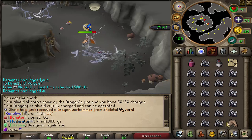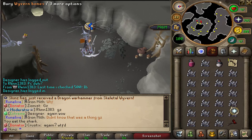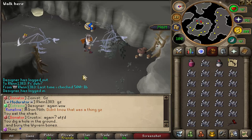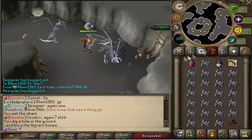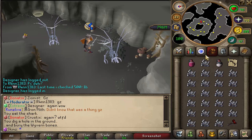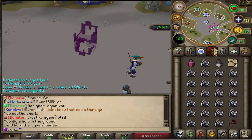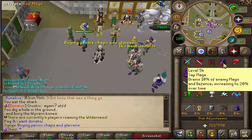Is this real life? I just got another one! I was literally thinking two minutes before that, 'what if I got another one, that would be pretty cool,' and then I just got it. I don't even have the Ring of Wealth on, I have no drop rate bonus at all, and I just got another Dragon Warhammer. I'm not complaining but holy shit. I'm going to put this one in my player-owned shops as well.